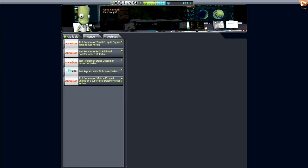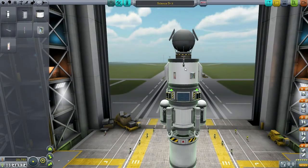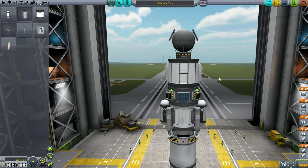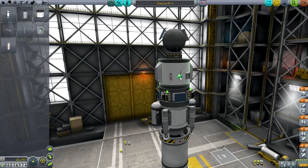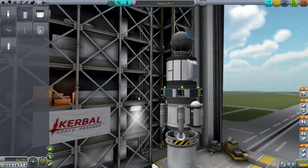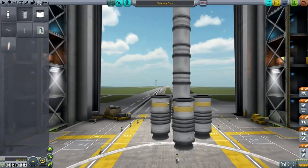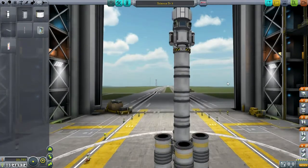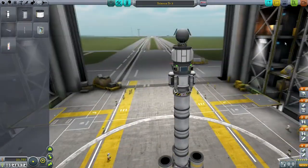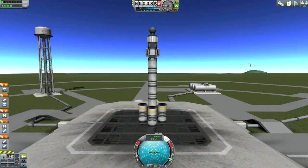We need to launch some more missions. I decided to get the Gilly lander together first — it's just a variation on the probe we've already sent. I decided not to be too innovative, in the hopes that we could keep things cheap. I just shorten up the tank from a two-ton to one-and-a-half tons, and add lander legs. I shift the goo containers down, and that's all — just a little bit of reconfiguring for this launch to Gilly.